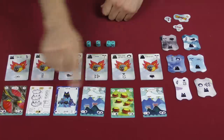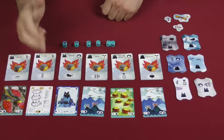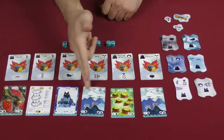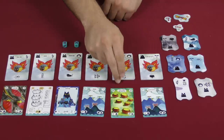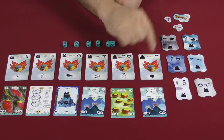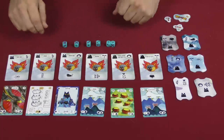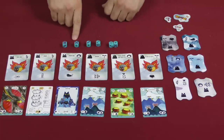Each of these cards has a specific requirement. Over here: two pairs, three of a kind, a full house — so three of one kind and two of another — four of a kind, this one can be three pairs or two triplets, and then this one has to be a straight. And that straight only needs five dice, not all six. Looking at what I've got, I've got one pair, and if I roll a four I've got a straight.